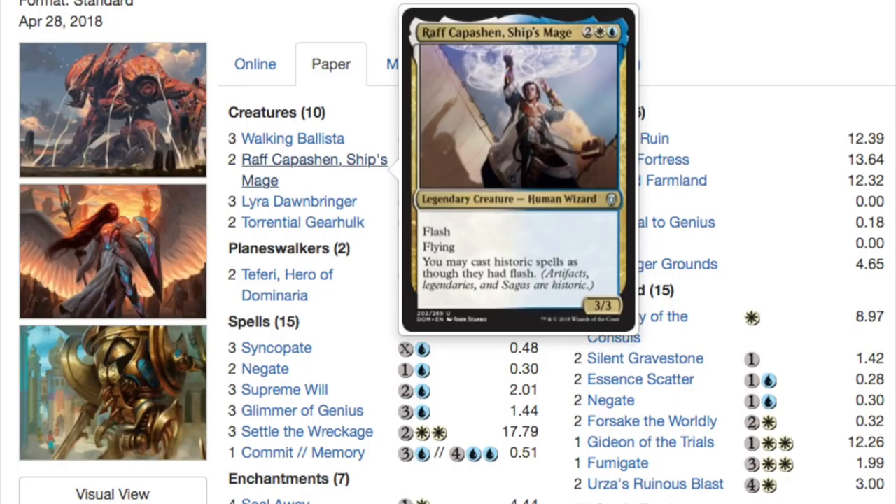Your Walking Ballista — you can hold up mana, see what they do, and then play Walking Ballista at the end of your opponent's turn, which is extremely good. The definition of Historic — artifacts, legendaries, and sagas — means those cards will have a lot of value in the future. There will only be more artifacts, more legendaries, and more sagas, so theoretically this card could only get better.